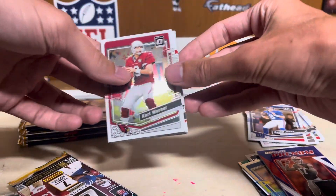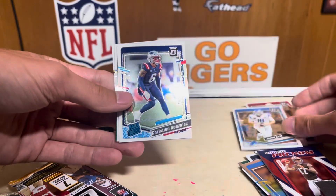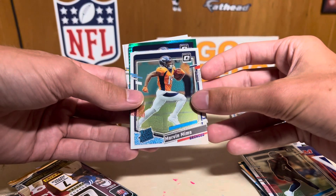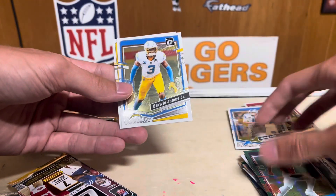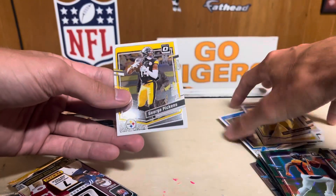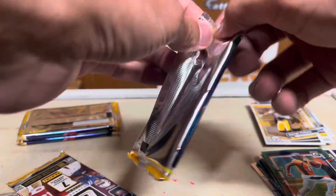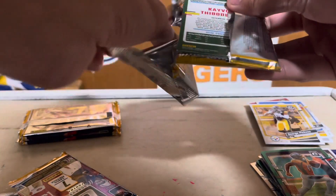Alright — Kurt Warner, Jared Goff, Christian Gonzalez. Got Marvin Mims and the green is gonna be Broncos Marvin Mims, Derwin James, and George Pickens. Halfway done — nothing crazy, rookies weren't anything too good. Will Anderson base, but other than that nothing too good.